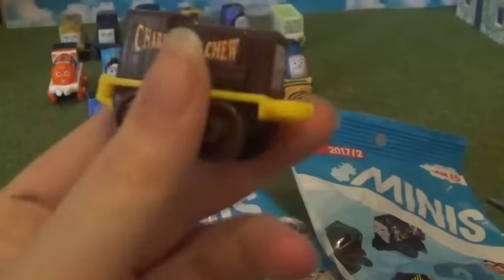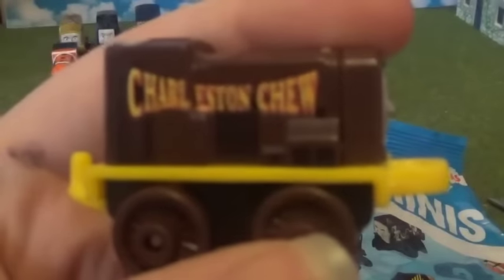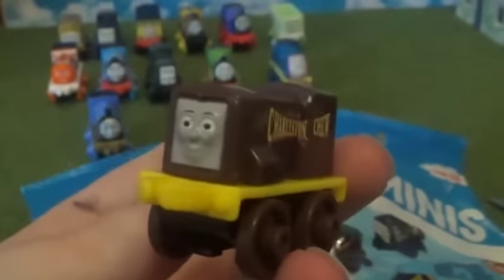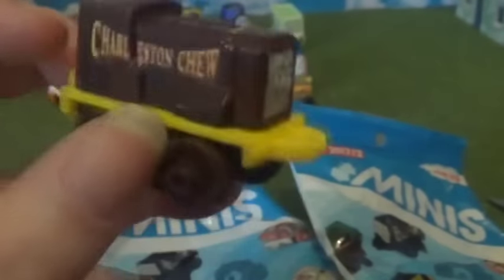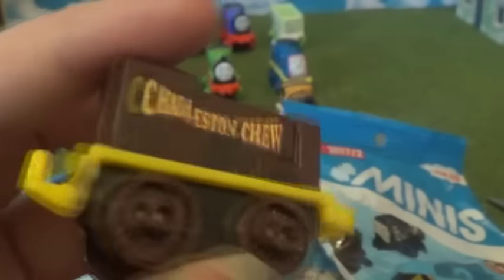Let's see who our first Tootsie is! Who's this? Is it Diesel — C.C. Diesel? Was it Charleston? Oh, Charleston Chew! Chocolatey — ooh, that sounds very yummy. As you can see, he's all brown with yellow all over him. I don't know exactly what these candies are because we don't get them in the UK. But he looks really cool — very nice!